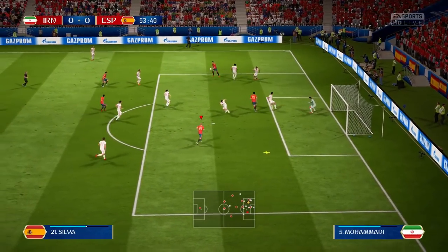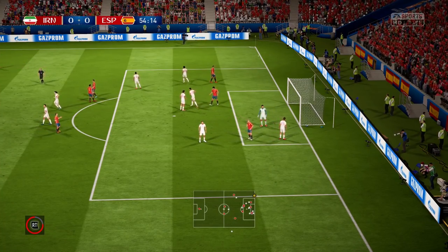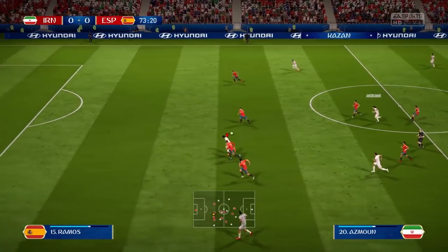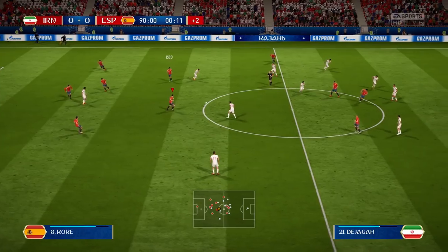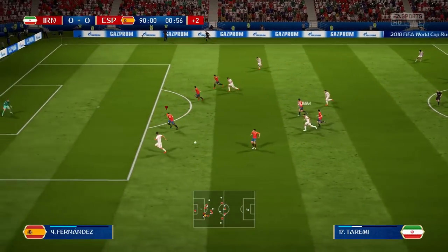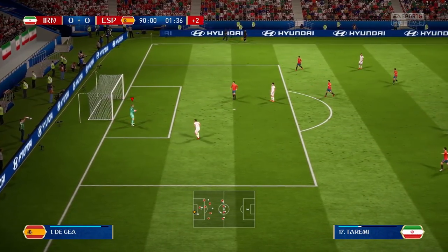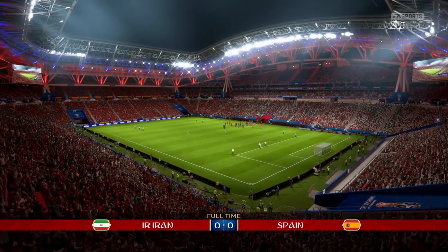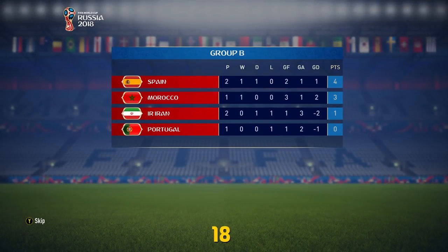We're looking to start the second half with a goal. Morata to the back post, David Silva on the volley, but the angle is too acute. Then Iran go on the break with a lot of space — they go for the finesse, but fortunately it's just a little bit too far wide. It's looking like a nil-nil draw unless we get a last-minute winner. Ultimately, that's how the game ends — a draw on match day two. A game which I feel like we should have won, but we didn't make the most of the opportunities.